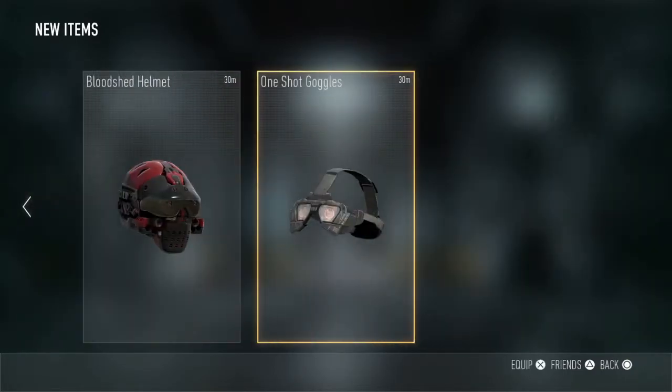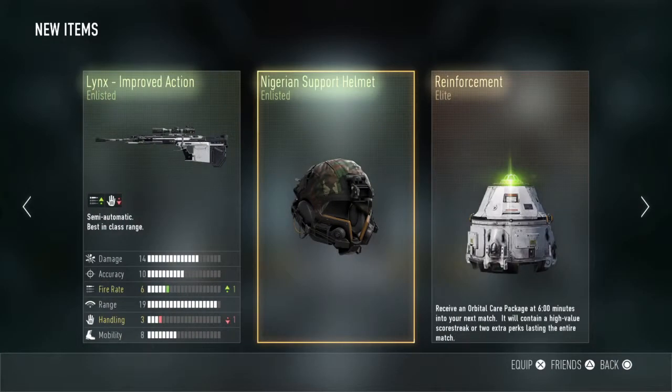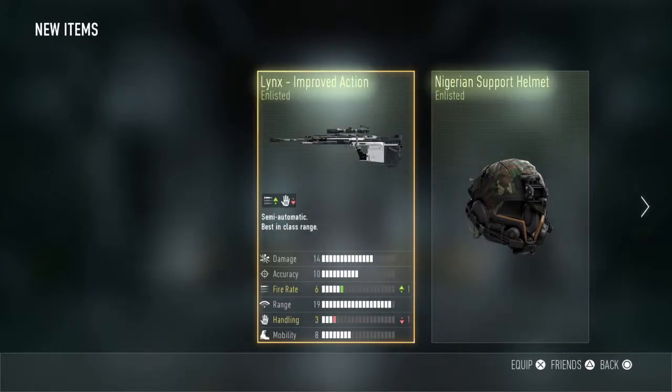We've got the Lynx - Improved Action, Enlisted. It's not really Improved Action if it's only got 1 up fire rate and 1 down handling.